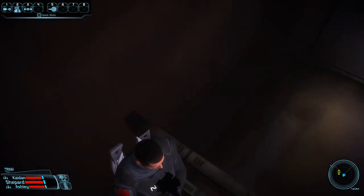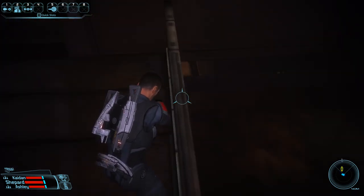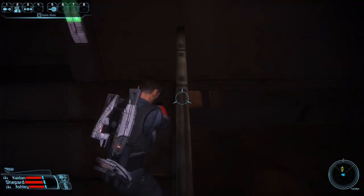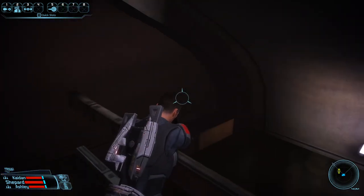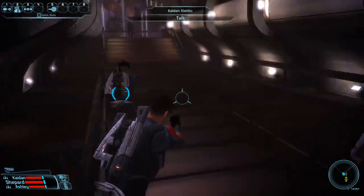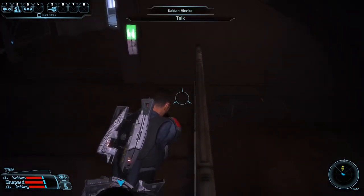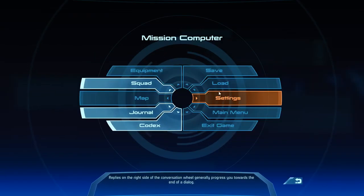There's a puddle of water to the right plus a little part you can stand on that's not water. When we do this save, we're trying to land on top of that to get out of bounds. Sometimes when you load in, your teammate will push you off and you'll end up down in the water — if that happens, there's no way to salvage it. If you do it fast enough it generally isn't a problem, but sometimes it happens.